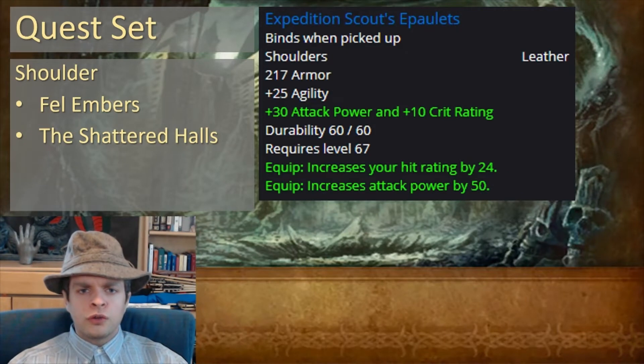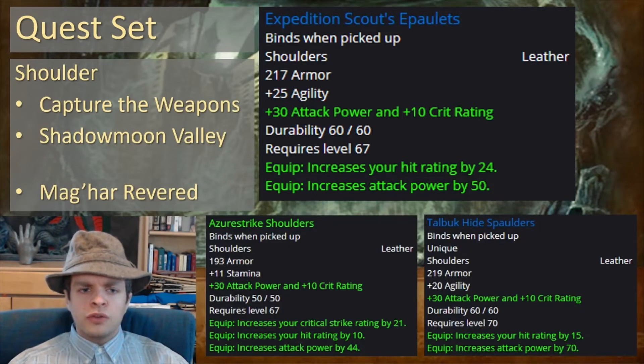For your shoulders, you're going to want Expedition Scout's Epaulets from the quest Foul Embers in the Shattered Halls. However, I was not exactly sure about the availability of this item, so here are some alternatives: Azurestrike Shoulders from the Capture the Weapons quest in Shadowmoon Valley, or Mag'har Revered reputation for Talbuk Hide Spaulders, or for Alliance, Kurenai Revered with Blackened Leather Spaulders as another good option.